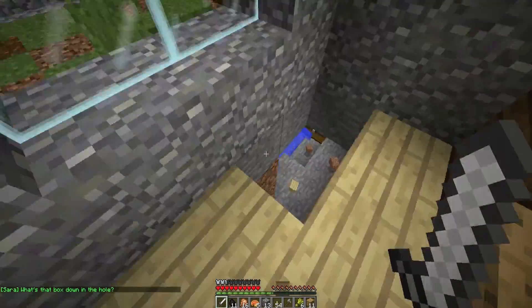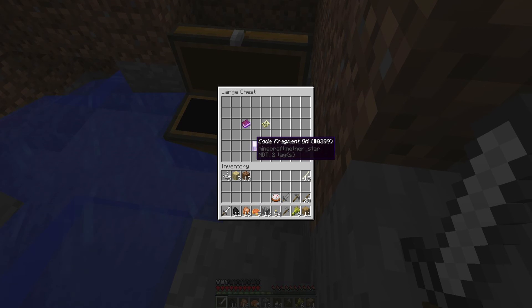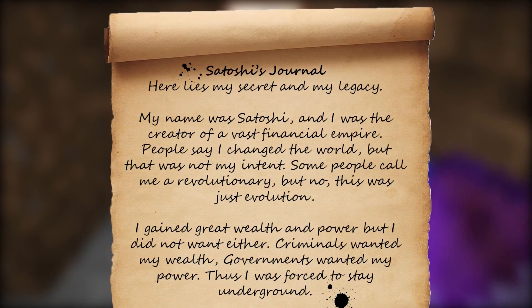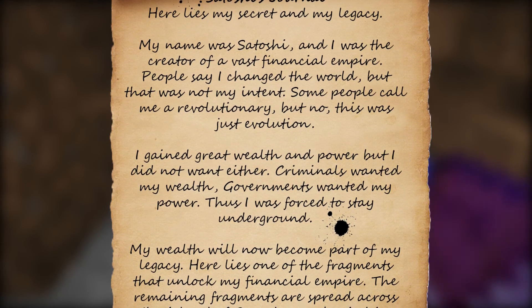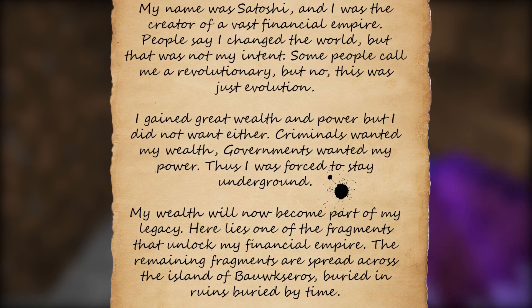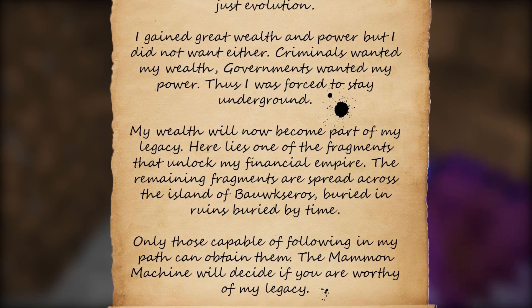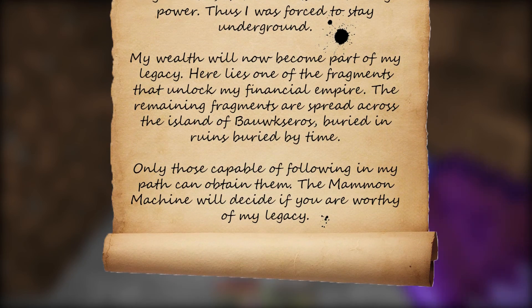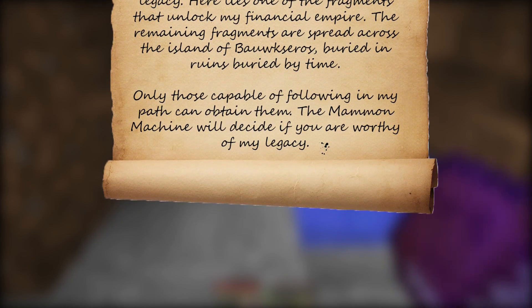I'm going to try to find that warm blanket. What's the box down in the hole? There's a box. Let's see - there is a box. Let's pick up all this dirt just in case I need to tower out. There's a bunch of bones. There is a code fragment. There's Satoshi's journal and a map. Let's read this, shall we? Inside Satoshi's journal: 'Here lies my secret and my legacy. My name was Satoshi and I was the creator of a vast financial empire. People say I changed the world, but that was not my intent. Some people call me a revolutionary, but no, this was just evolution. I gained great wealth and power, but I did not want either. Criminals wanted my wealth and government wanted my power. Thus, I was forced to stay underground. My wealth will now become part of my legacy. Here lies one of the fragments that unlock my financial empire. The remaining fragments are spread across the island of Volxoros, buried in ruins, buried by time. Only those capable of following in my path can obtain them. The mammoth machine will decide if you are worthy of my legacy.'